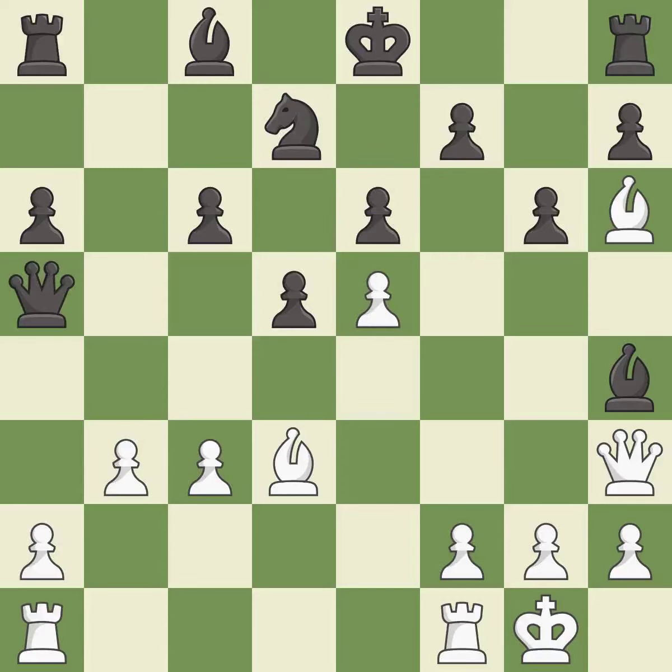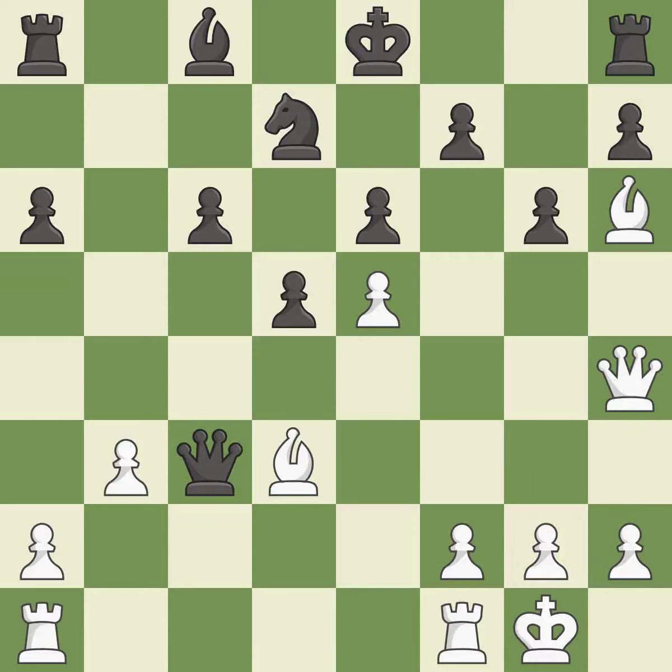This move puts the queen on a safer square — it is best. That bishop was free for the taking — it is best. This makes a passed pawn, meaning no opposing pawn can challenge it on its way to promotion — it is best. This defends a bishop that was under attack and had no defenders — it is good. White was better off, but now their position is winning.